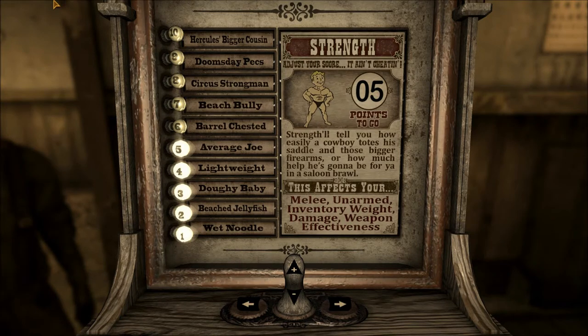Hey everybody, this is Mark again. This is going to be a video on a basic build for an energy weapon character and a few things you might have missed at Doc Mitchell's house.